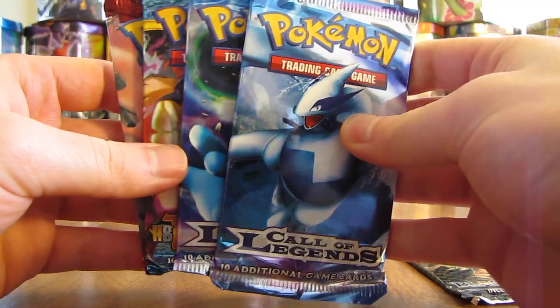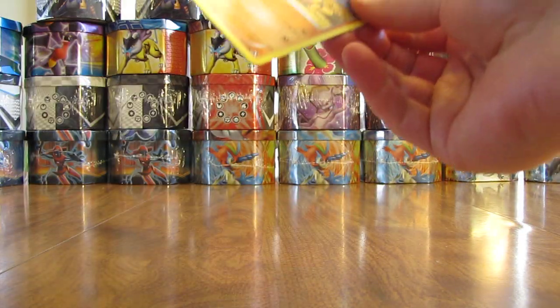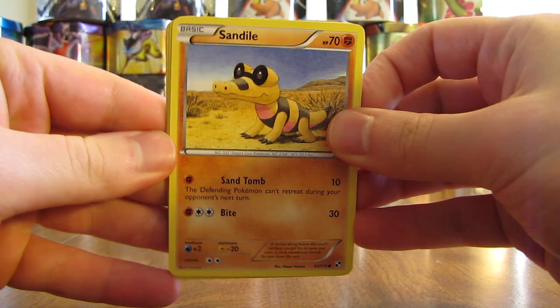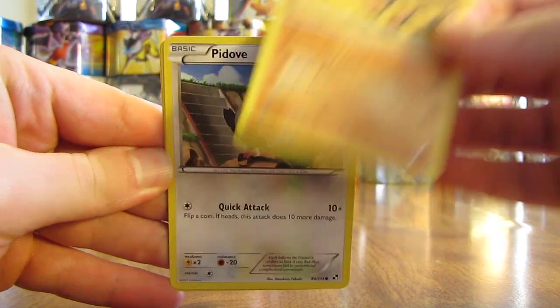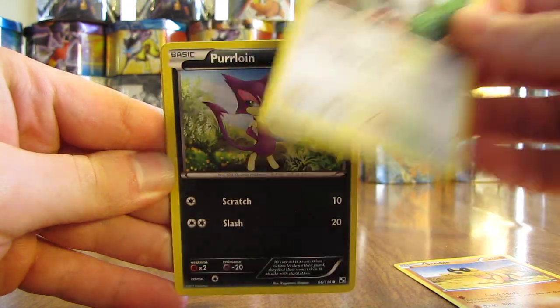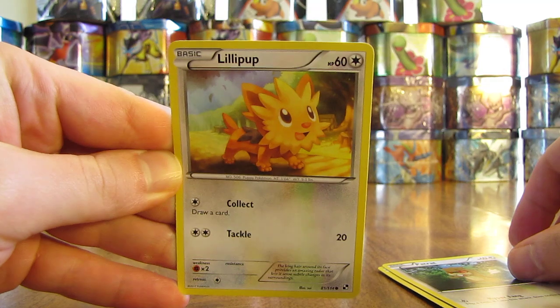So a nice mix of packs. Maybe pull a shiny Legendary from the Call of Legends. We'll open up the preview pack first. I think these are the same cards in every one — we'll see when we open the next two tins. But here's Sandile, Pidove, Purloin, Patrat, and Lilipup.